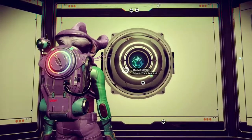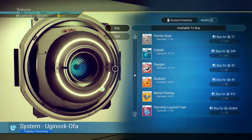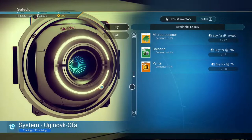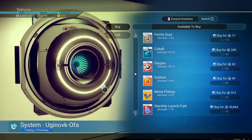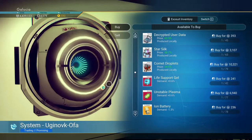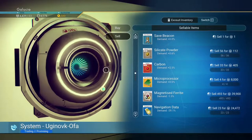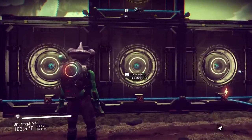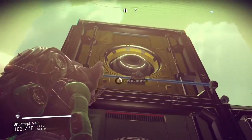Boom - galactic trade terminal. Now we can buy and sell stuff right from our base. It's mostly useful for buying metal plating because I don't want to waste my time with it, and I can buy microprocessors and starship launch fuel - a couple basic things. And if you find anything in your travels you just want to quickly sell off, you can do it at your base so you don't have to make a special trip to the space station.